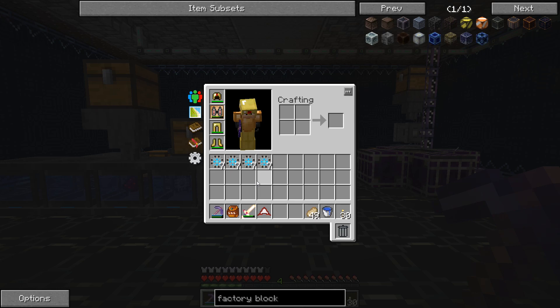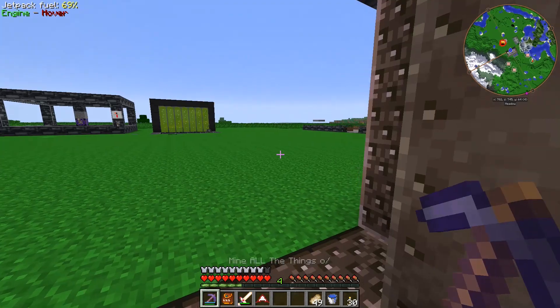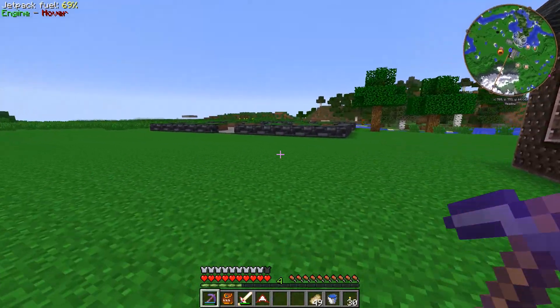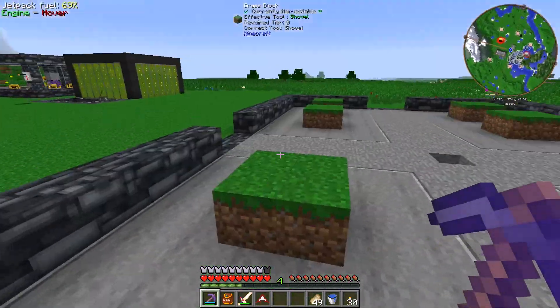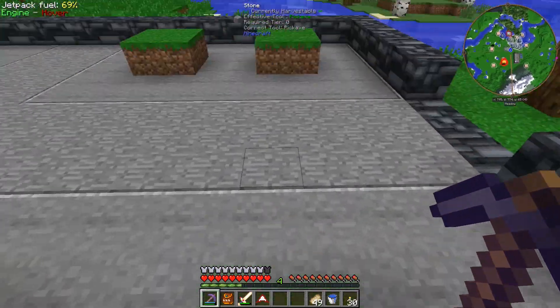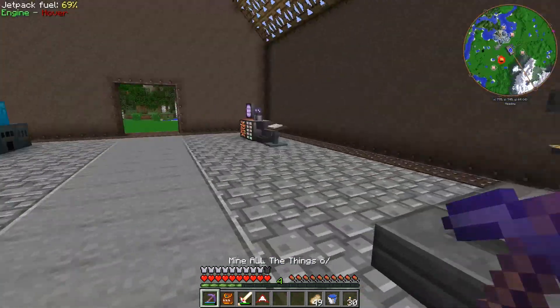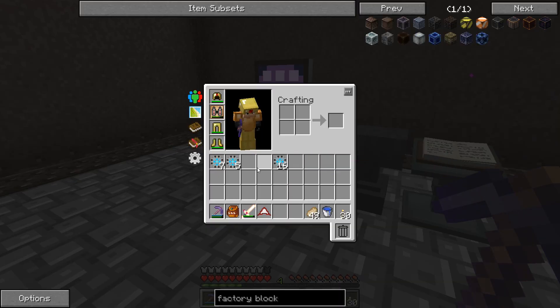So our system over here where our autocrafters are - we need two 64k storage components per drive. That's 16, so that's just over two stacks of these. Then for one of our ME drives, that requires 10 disks - it can hold up to 10 disks. So we have like two left over for a future expansion.